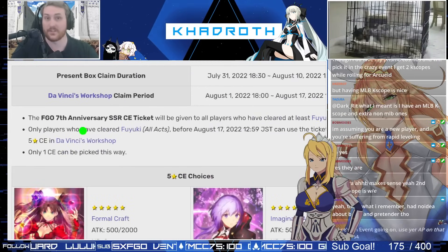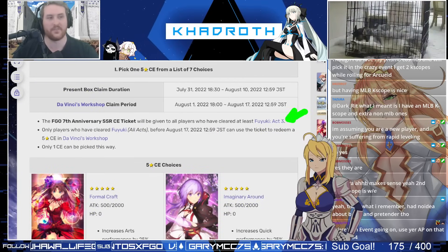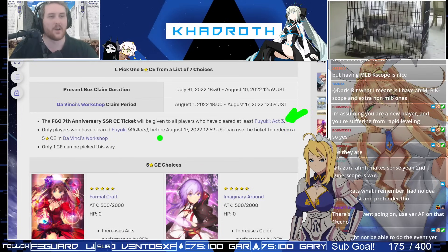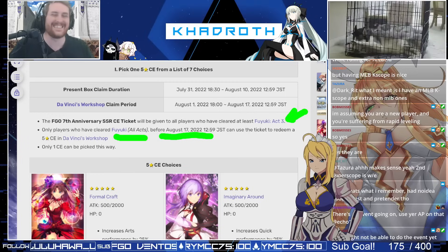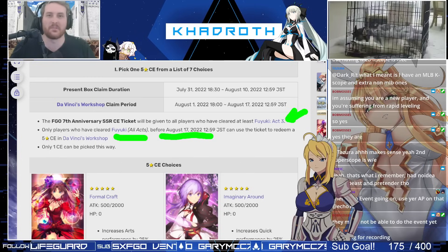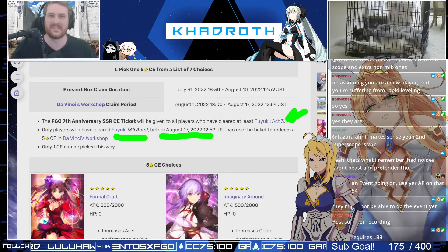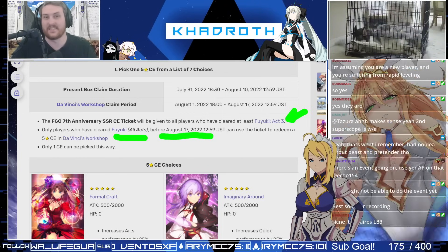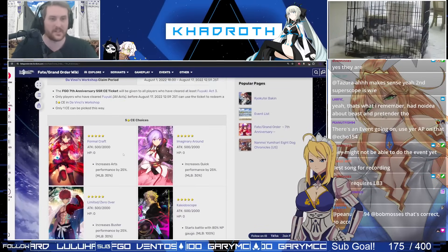It is something you're going to want to do sooner rather than later. If you're a newer player, all you've got to do is make sure that you have Fuyuki Act 3 done in order to be able to select your CE. However, by the end of the selection period, you must have Fuyuki done in its entirety. So make sure that you get that done if you're wanting to continue to play the game, otherwise you're going to lose out on the CE.